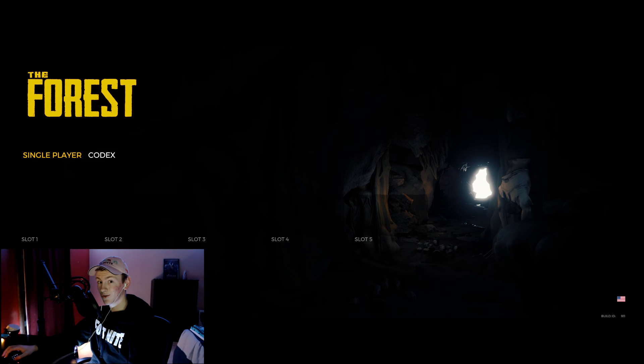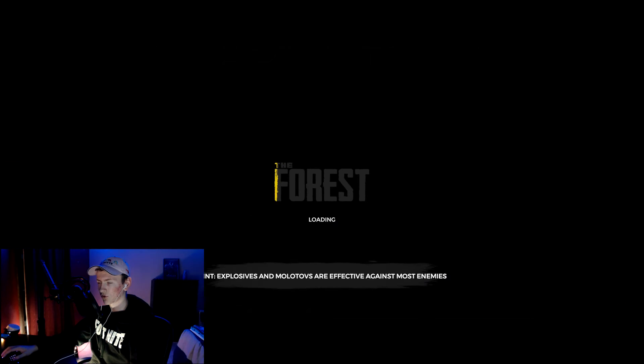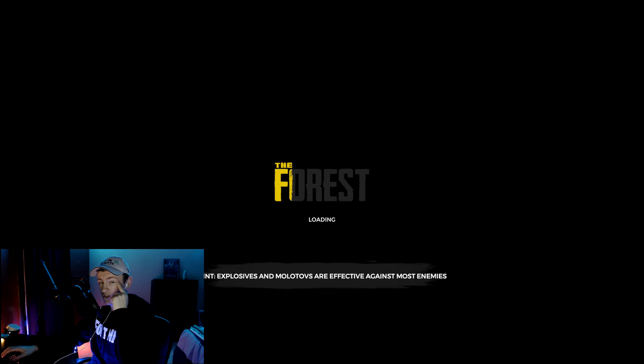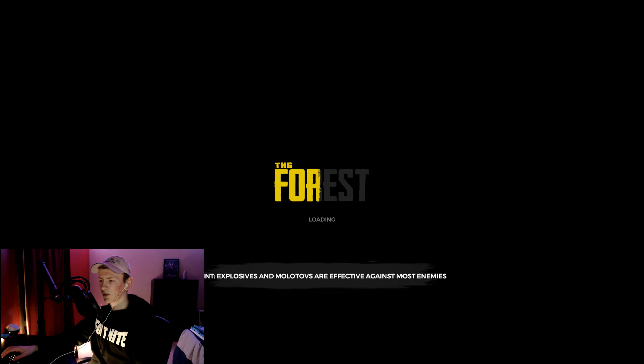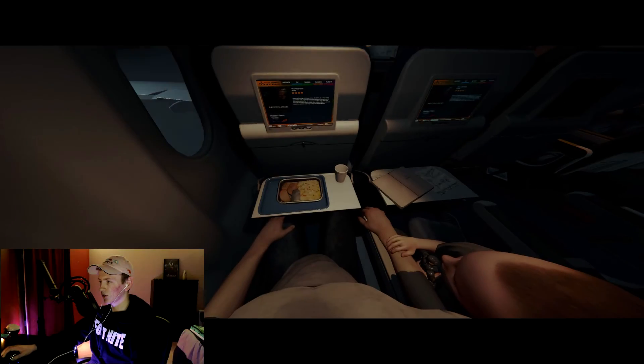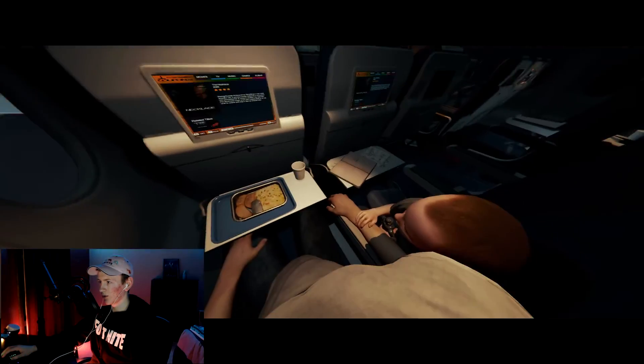We don't have any saves so let's start a brand new game for the video. We're going to play creative mode, and what we're going to be trying to do is build a really cool house — not really defensive, but a cool house to keep all the enemies out. You can see we are on the plane with — I think this kid's name is Jimmy or Timmy or something.